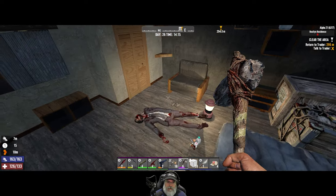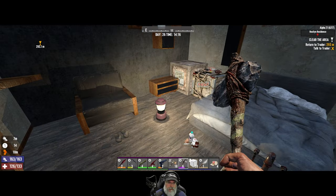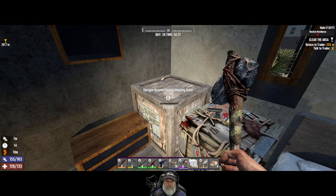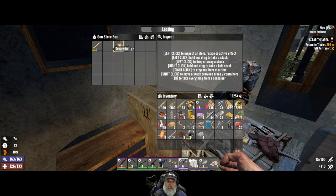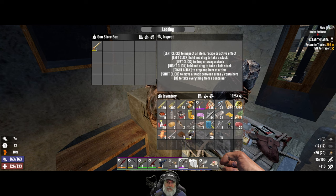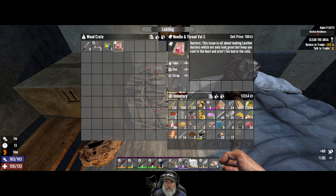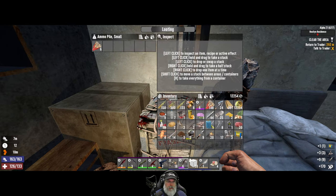All right that was easy enough. Let's see if we get the shoddy messiah chest. We'll take those two things but not the bone. Dusters - take all of that and the ammo.